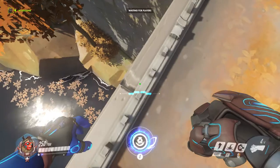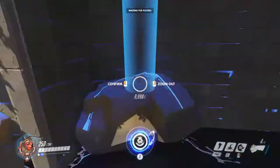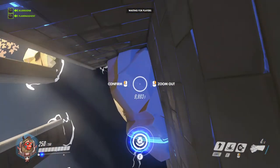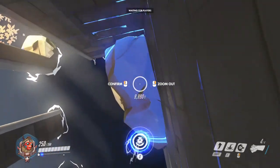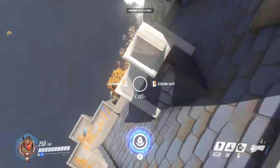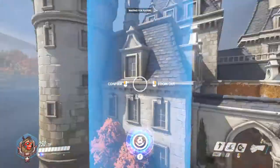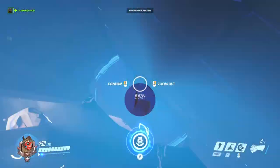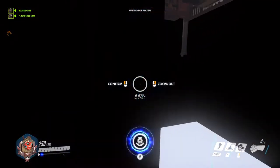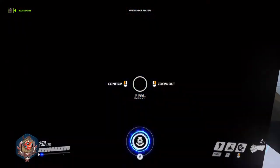So what you do is you go down here, and right before you have to start anything, then you go in here and you zoom out, and you just kind of inch your way into here. Okay, so now I'm under, and as you can see there's a random chalkboard right there. I found a random speed.